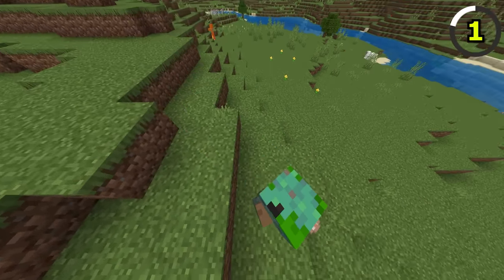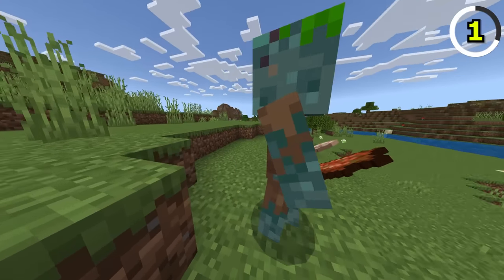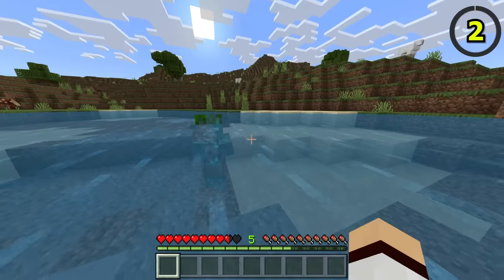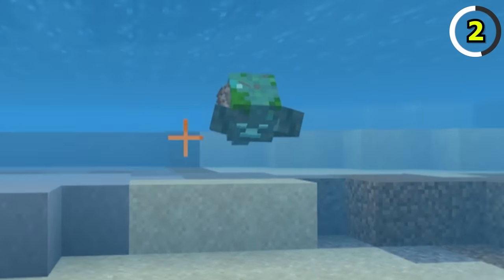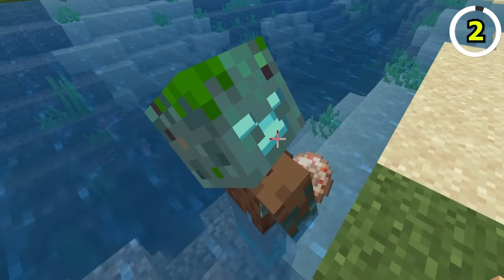In Bedrock, if a drowned is holding an item, it actually starts to walk like the player, which is a little unnerving. What's worse is that drowned will also swim like a player when they're holding an item as well. Drowned in Bedrock are really creepy.